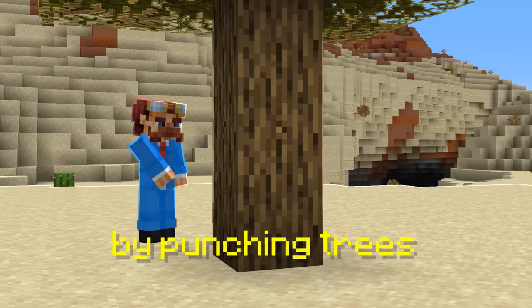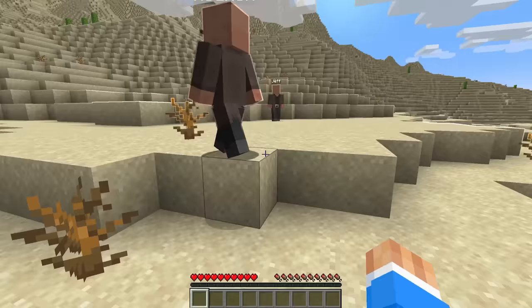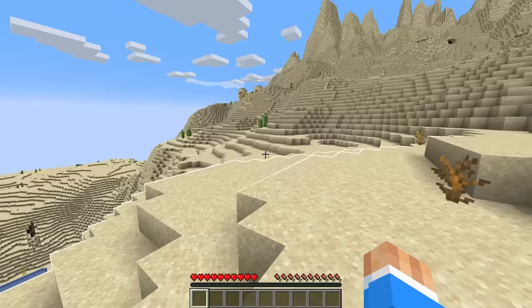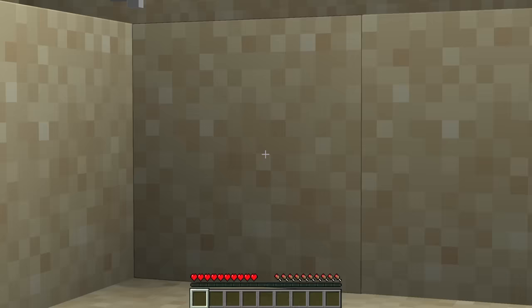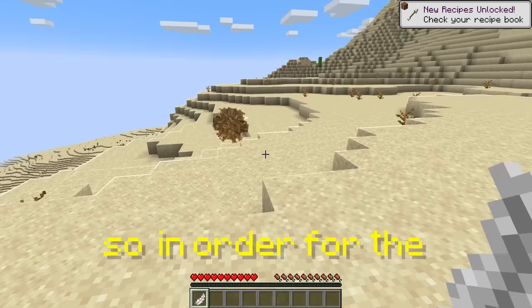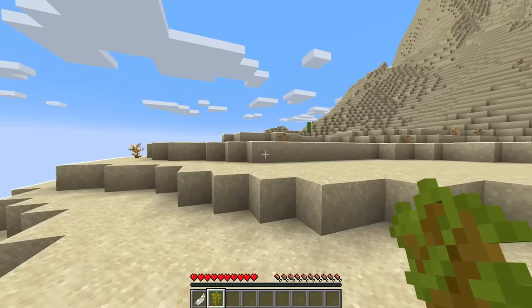There's only one way to start a Minecraft world - by punching trees - but what do you do when there are no trees? We have a bunch of desert-themed buildings to make, but there's absolutely no trees around. There's a village but no trees. Tumbleweeds are the only way to obtain certain resources, from saplings to sticks to even more rare items like a totem of undying, so it was tumbling time.